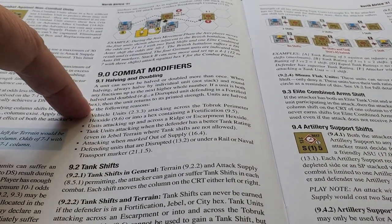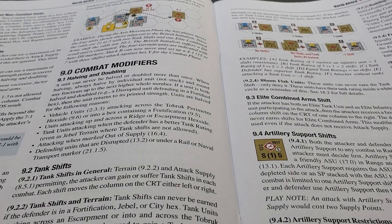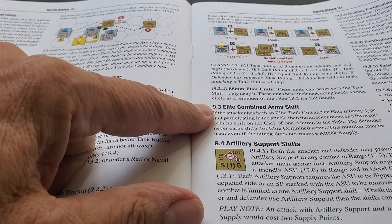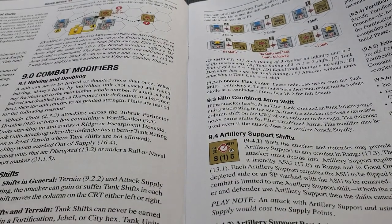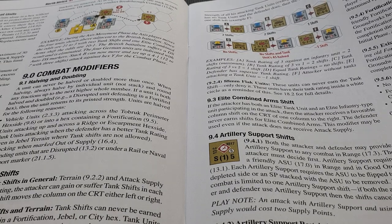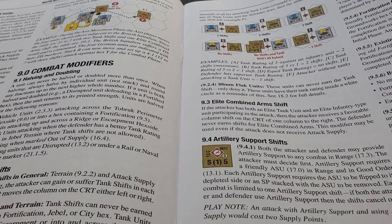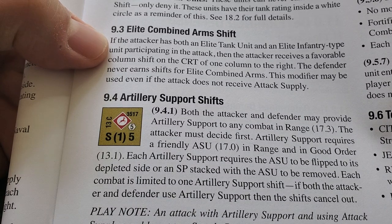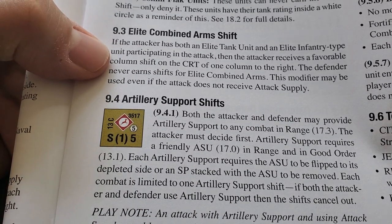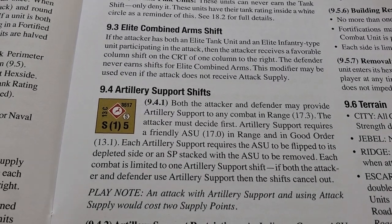Standard rules apply for halving and doubling as in all games in this series. Tank shifts are pretty much the same, with allowances for terrain like escarpments. For elite combined arms: if the attacker has both an elite tank unit and an elite infantry type participating in the attack, you're going to receive a column shift. So bringing both elite armor and infantry into the same combat will give you a boost.